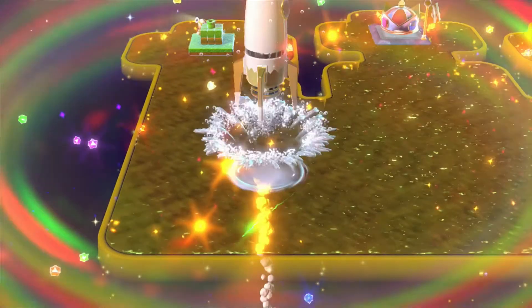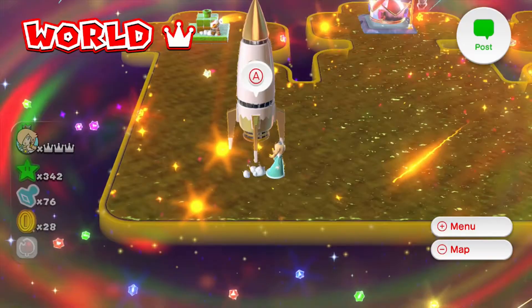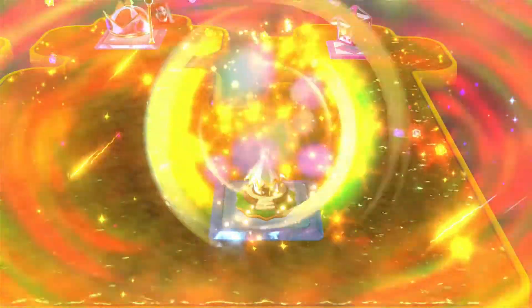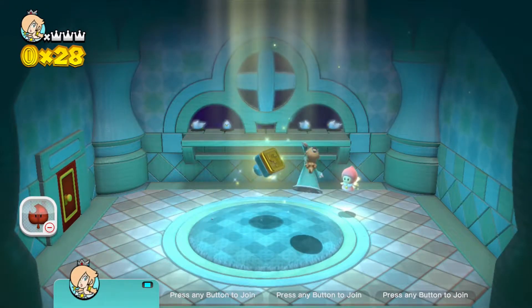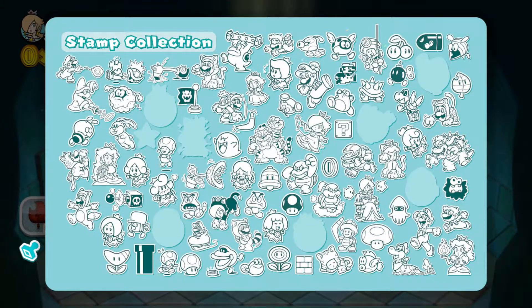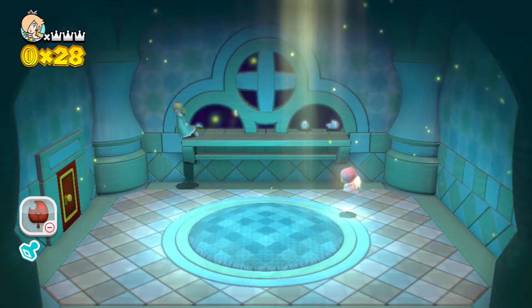And here we are in World Crown, I guess. Oh hey, a stamp house! Let's go ahead and get this. I missed a stamp on my first jump — amazing. 8-bit Mario... 8-bit Luigi, though. There's no color for the Mario one.